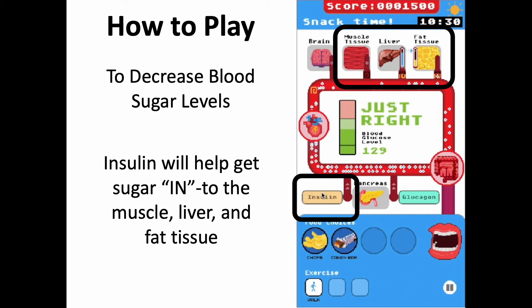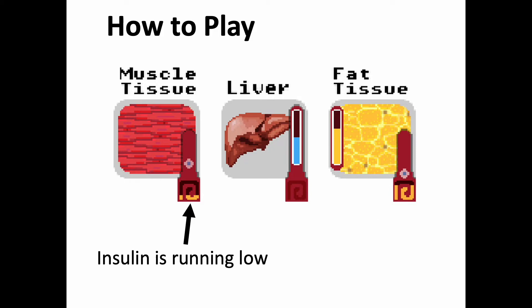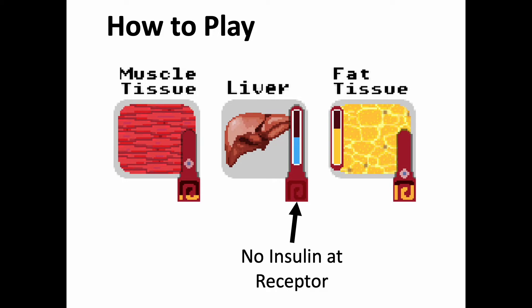Insulin secreted into the bloodstream will help get sugar into the organs of the body. You will notice that the brain uses a lot of sugar but does not need insulin. Here you can see insulin working at the insulin receptors on the organ tissue, and here you can see when insulin is running low and then when insulin is absent from the organ.